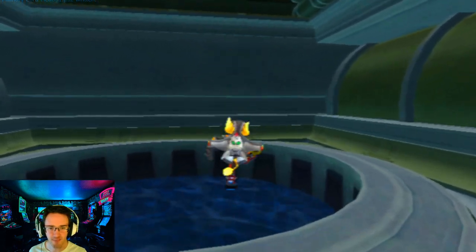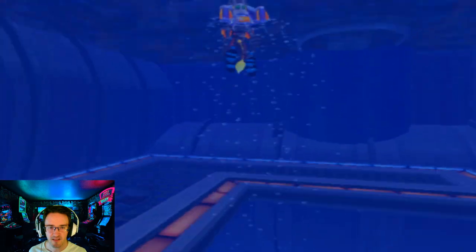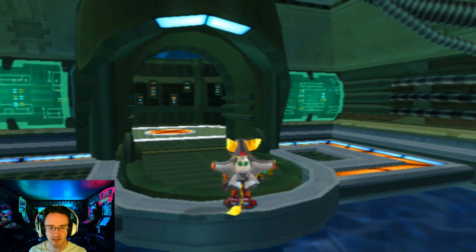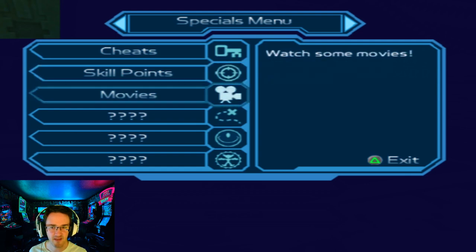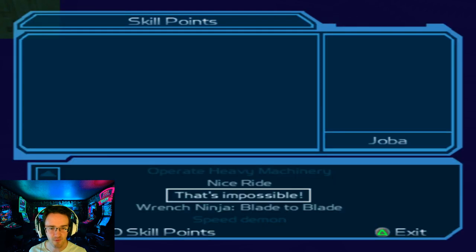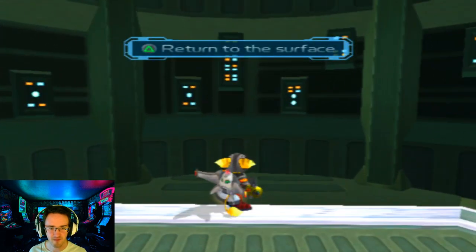The more of those I can get, the more cool stuff I can unlock. On this one it's not weapon upgrades like the gold bolts from Ratchet and Clank 1 — I think it's different. Not cheats but... well, I guess they are cheats. Hang on — skill points, movies, special tasks — thing you do to unlock features, movies, cheats. You gotta get a certain number of skill points. Well then what are the platinum bolts for? I can't remember anymore. It's been like 40 years.